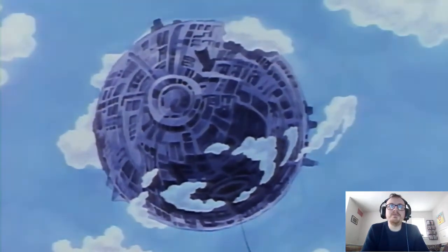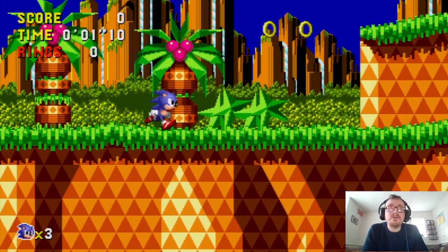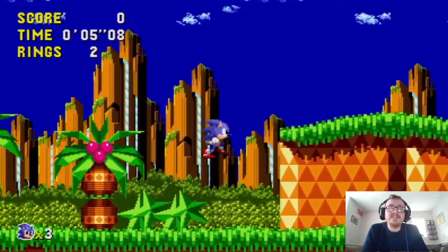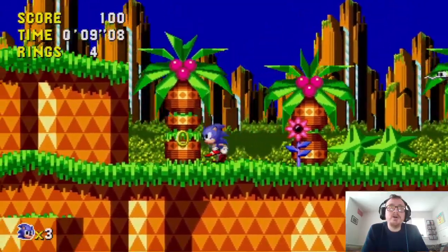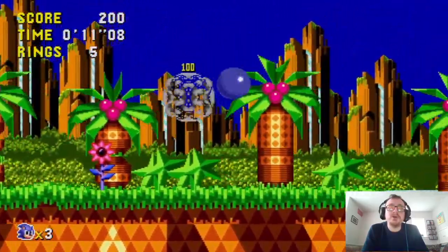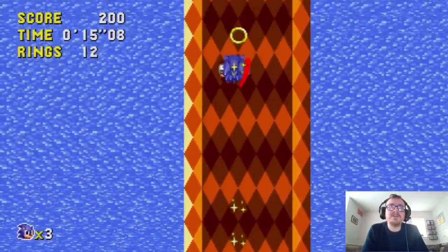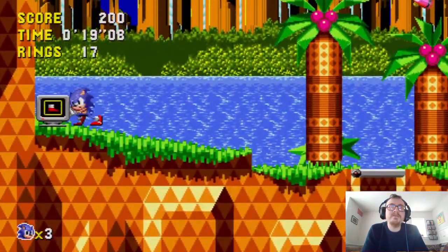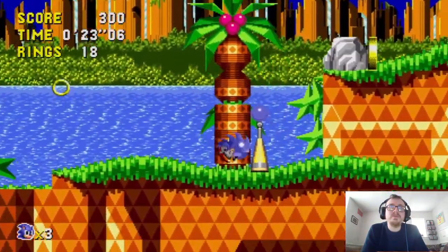For those who don't know what's going on here with the story, basically Sonic is on this planet called Little Planet right now, and Robotnik Eggman is there because he heard about the legends of the Time Stones, which is essentially what we're collecting here in this game, as well as getting good futures for each of these zones. We're starting with Palm Tree Panic right now, and what we're planning on doing is getting good futures.